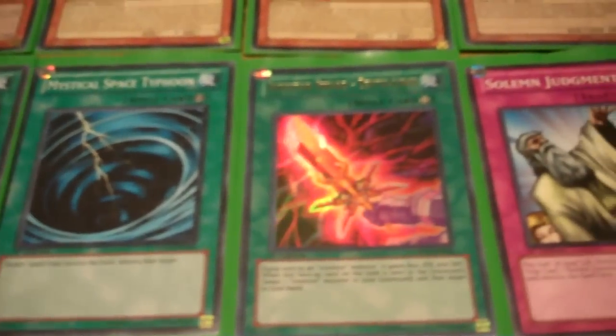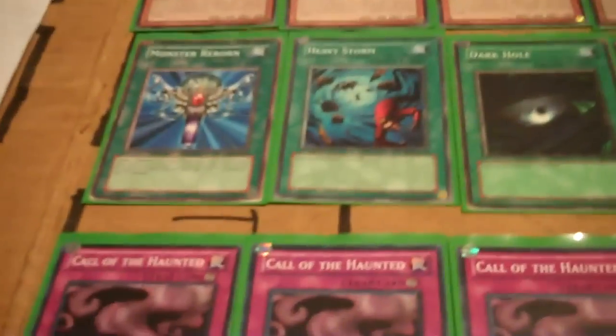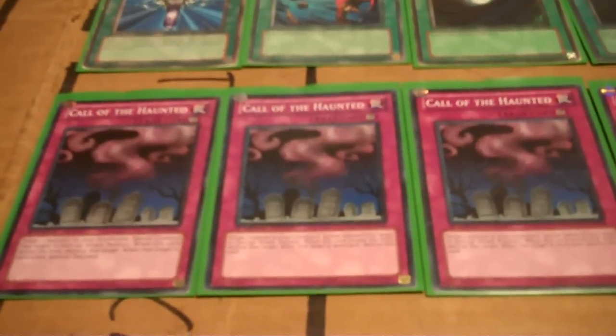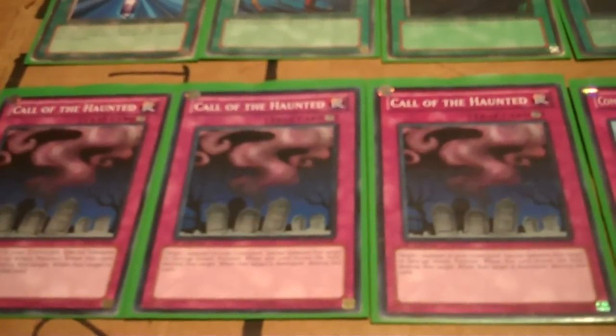And two MST and one Insector Sword Zekcalibur — just running it for now. Then we're already in the traps: Solemn Judgment. And the key card now — triple Call of the Haunted. You're going to need this. Getting that guy out on the field any way, shape, or form. If that means Foolish Burying him and then getting him back with Call of the Haunted, that works.